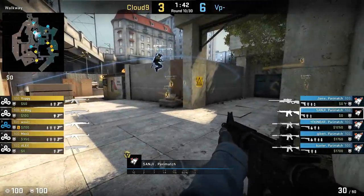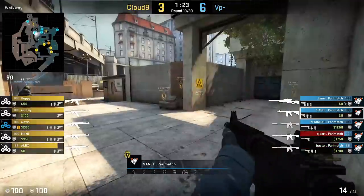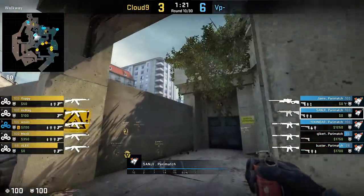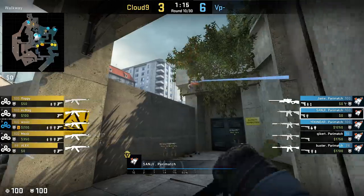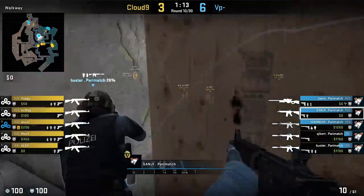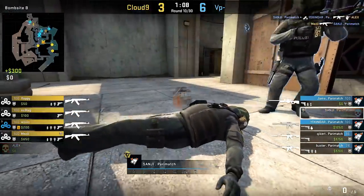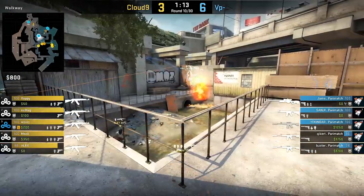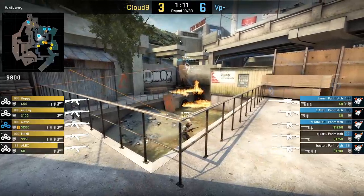Here's Sanji with a wallbang to B short tunnel, antenna molotov plus boost-over combo. I just haven't seen that particular lineup for this molly before — it's more commonly thrown under the boost with a bounce from the little stone ceiling on top; landing places are the same though. Sanji gets flashed in before he stands up and peeks, but enemies were pretty ready — Sanji gets quickly traded by Mezzi. Still, the fire did its work, forcing everyone kinda out in the open at B short.